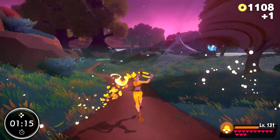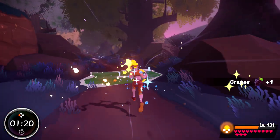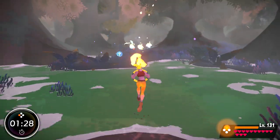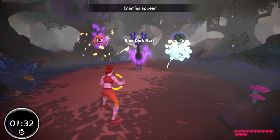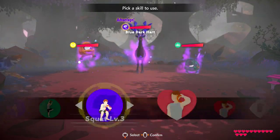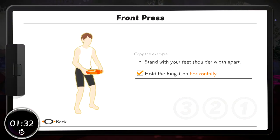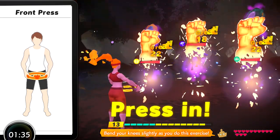You got it! Check the enemy's color from select a skill. Okay, let's move.